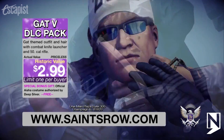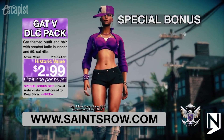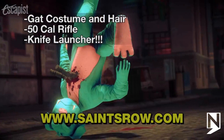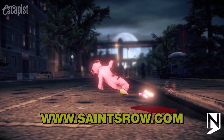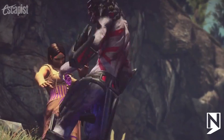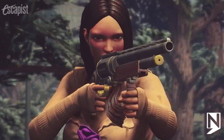You're going to get Johnny Gatt in all his slicked back hair and tight leather jacket glory, plus lady friend Aisha along with a machine gun and a rapid fire knife launcher. If you don't snag it today on September 17th for free on PC, you can pick it up for $2.99 for all versions of the game. They are also releasing the Wild West pack tomorrow for the same price, which consists of two cowboy costumes and cowboy themed weapons.